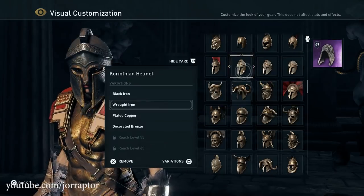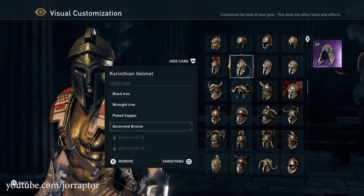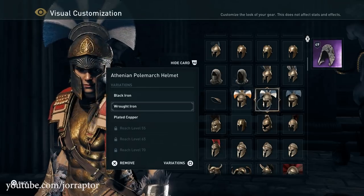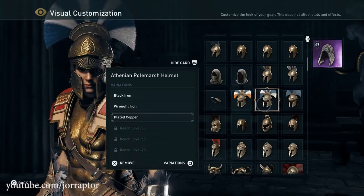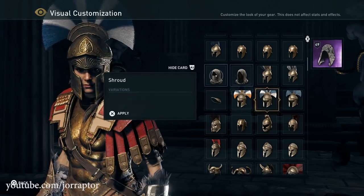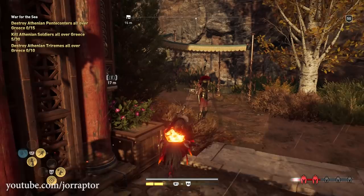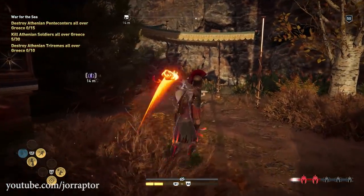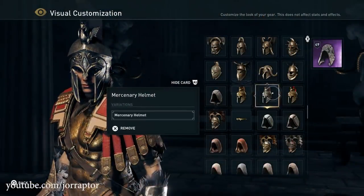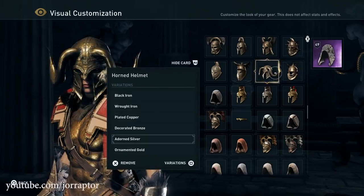You can switch between variants by pressing Square or X on Xbox after selecting the specific item. I never knew that some of these items had so many different colors, so that is really cool to see. Some also have a level restriction that you need to reach level 55, 65, or even 70 before you see the special variants. Some are hidden behind the new level cap, which I will touch on in a second. The level restriction only applies to a handful of items — I had almost all the variants unlocked from the start.